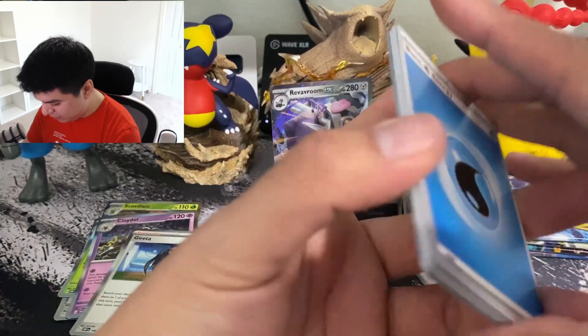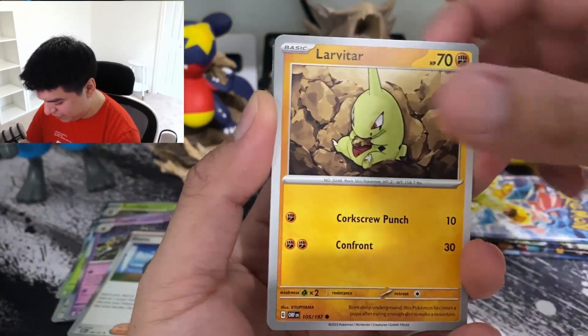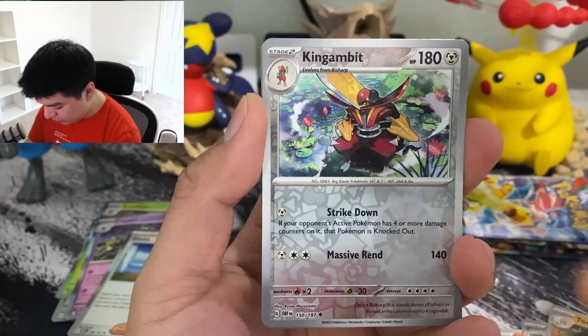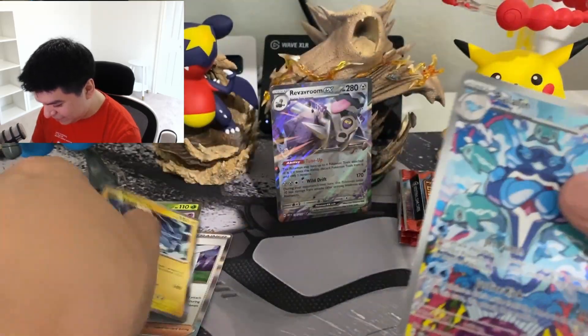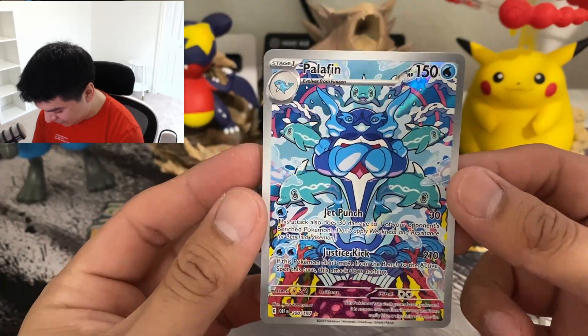According to TCG Player, this set's just not that exciting for a lot of people - not for me either, it's kind of cool but okay. King Gambit - oh, we get the Palafin! Let's go, one of the ones I wanted! And ooh, a Thundurus - let's go! I actually got one of the cards I wanted. Sick!